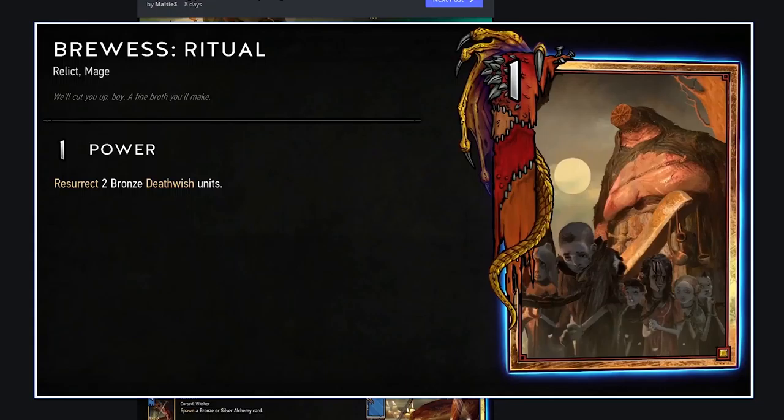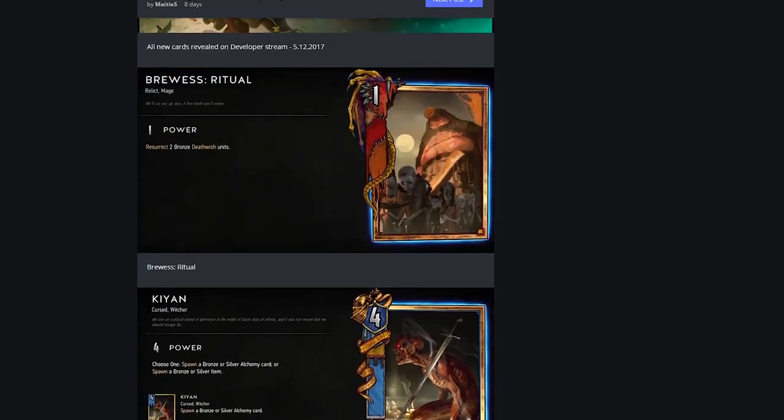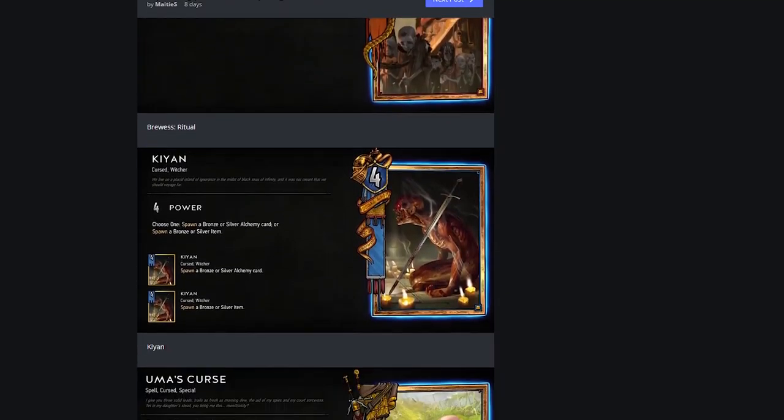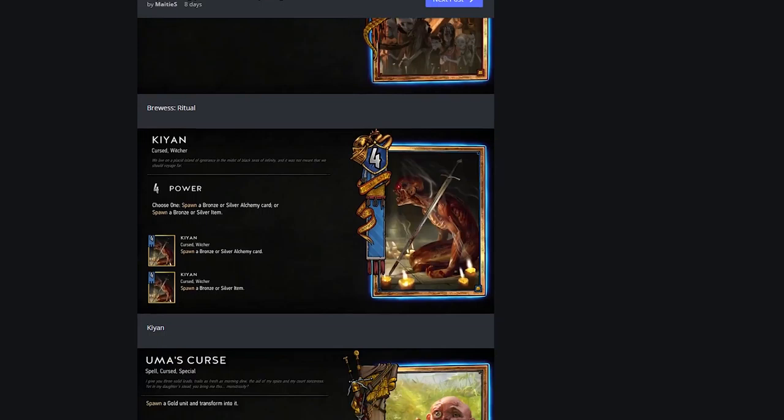Northern Realms Brew is a ritual: resurrect two bronze death-wish units. If you're playing a death-wish deck this can be really good. You're not going to play this outside of a death-wish deck. It's pretty weak as a one-strength gold body — I'm surprised it's not just a spell. Death-wish decks only, otherwise useless — and that's not a knock against it, that's just the facts.